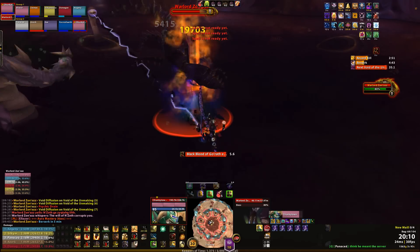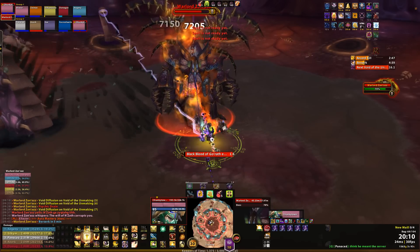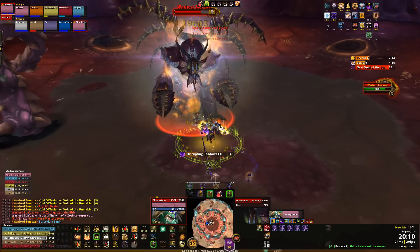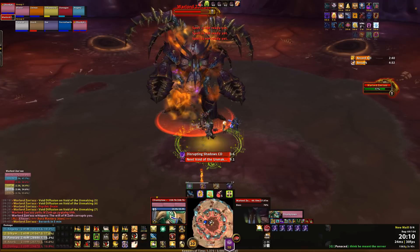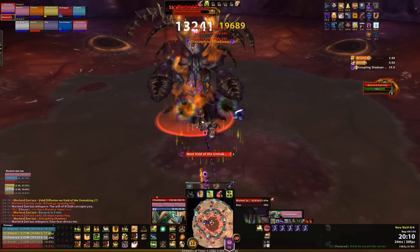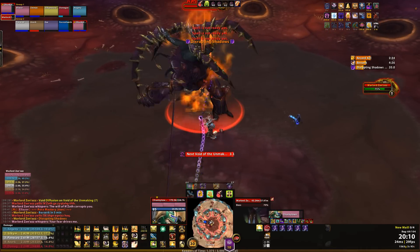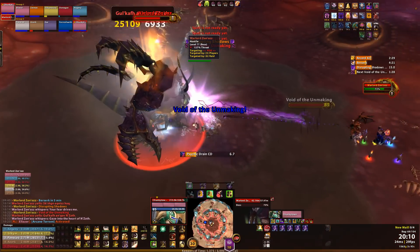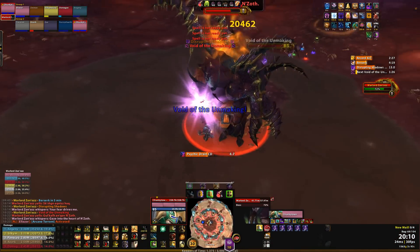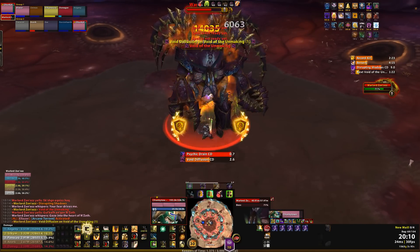Really the tactics aren't that special here for paladin tanks. We're coming back out of phase 2 and the ranged and healers need to get back to the starting position so he can fire off his void of unmaking again, which he's just about to do now. So we're going to turn the boss now away from the raid and he's just going to focus his attacks on me.